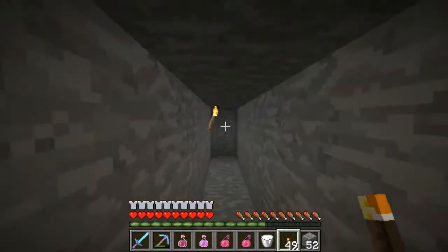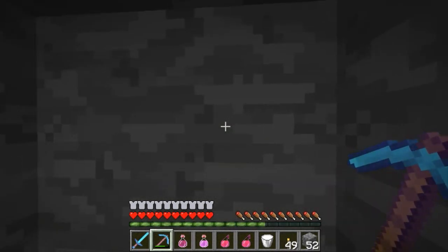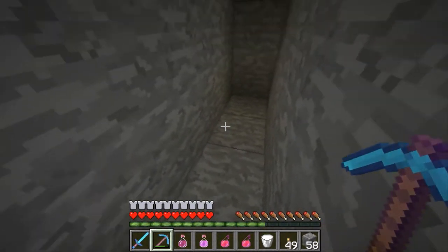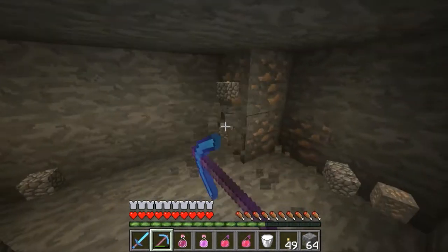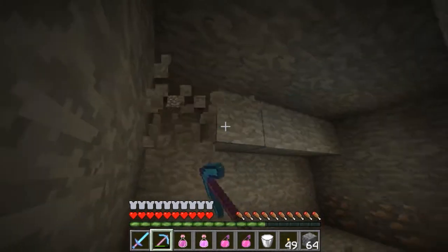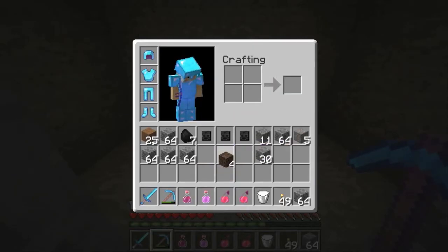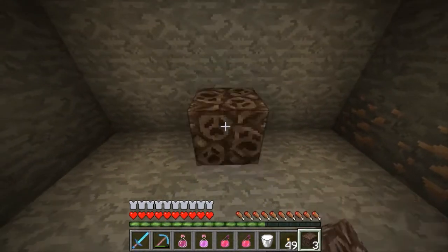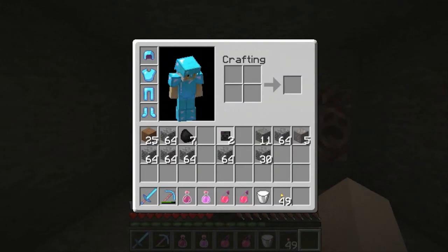Once you feel you've strip mined enough, take the end of your strip mine, go out three blocks from that, and then on either side go out two blocks. Then raise the ceiling one block. Once you've done that you have a pretty wide open space. Then you want to take the soul sand for spawning the wither and arrange it in the correct pattern, which is a T shape.